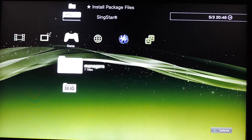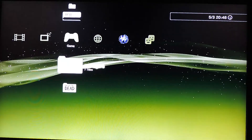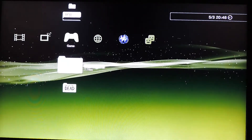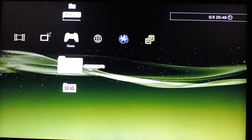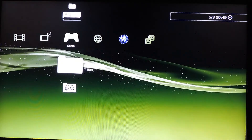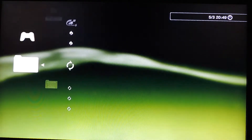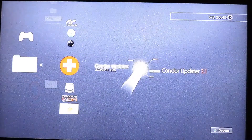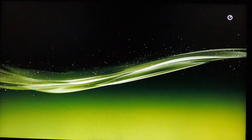After you exit Multiman, the safest way in my opinion to update your PlayStation 3 firmware is through the recovery menu. Instead of pushing the power button for several seconds and all that, there is an application called Condor Updater. If you run this, you will go directly into the PlayStation 3 recovery menu without any fuss.